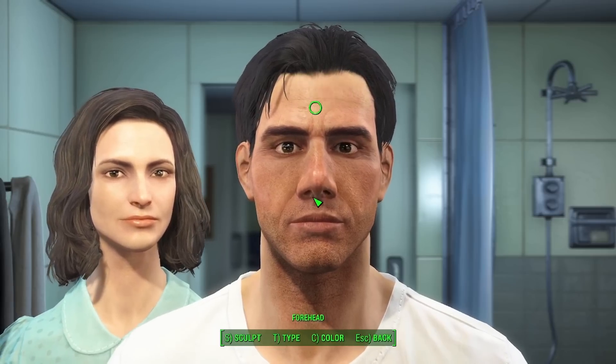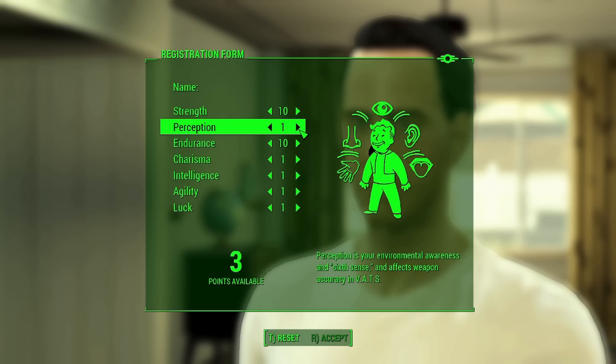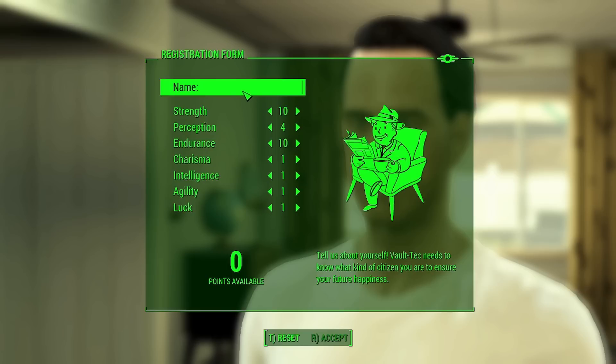As always, I started by making my character and then setting my stats. For damage reasons, I went 10 in strength, 10 in endurance for health, and 4 in perception for lockpicking. That last one will prove crucial to the early stages of the run.